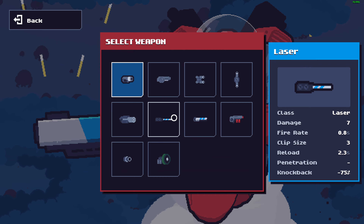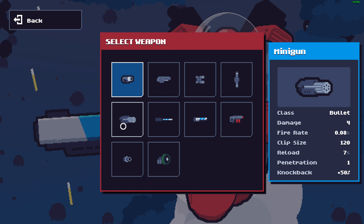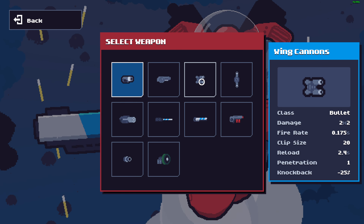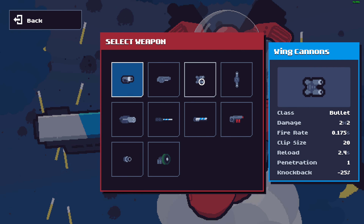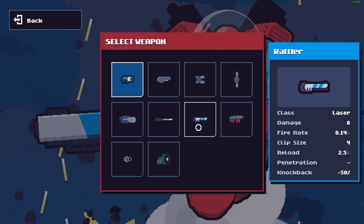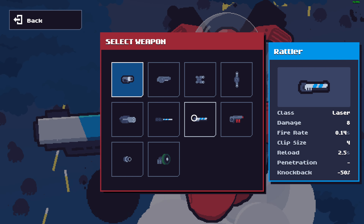Blood cloud, bombs, explosive, sonic cannon, laser, minigun — the minigun only deals 4 damage. Wind cannons also deal 4 damage. The rattler is the laser weapon — shoots 8 damage, 4 clip.